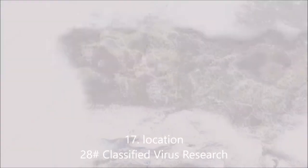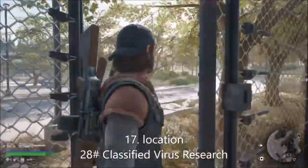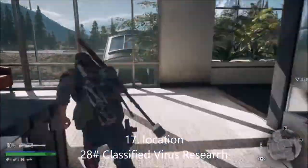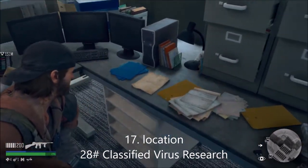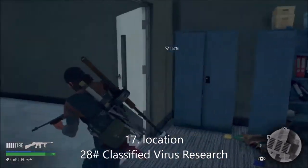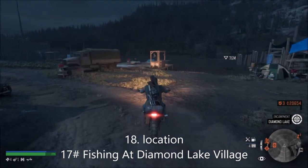This is number 28 for the tourism collectible - it's called Classified Research. You need to go to the research facility in the ripper region. It's just right there - that piece of paper. I collected it before when I was going through.